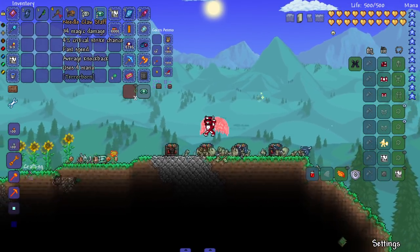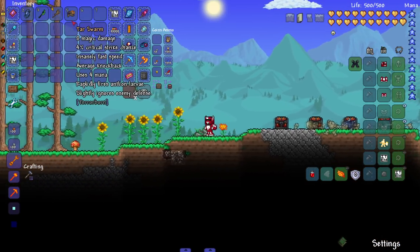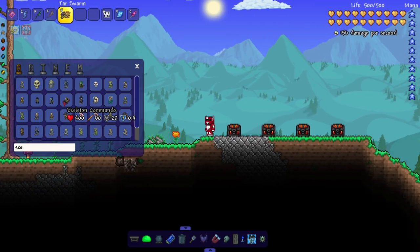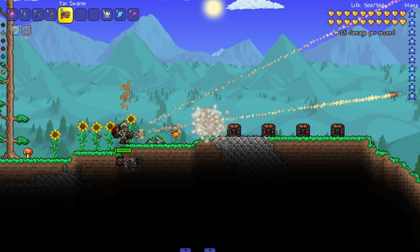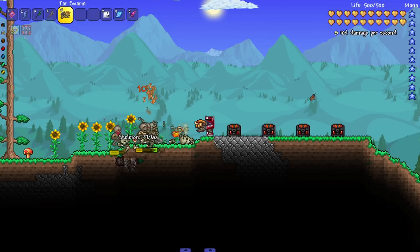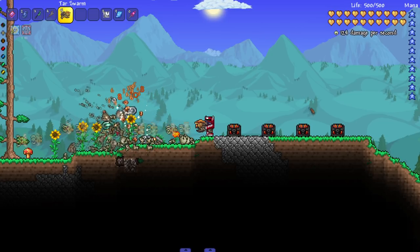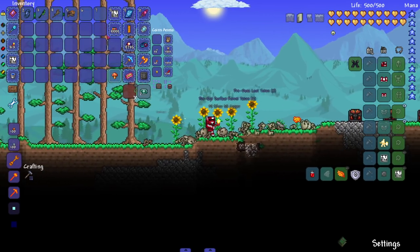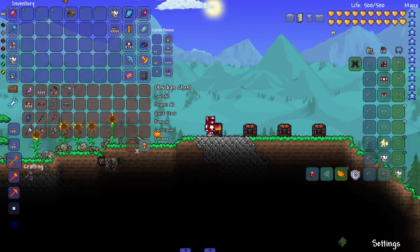On to the next - Tar Swarm, rapidly fires antlion larvae, slightly ignores enemy defense. Let's bring in some regular skeletons - yes sir. I'm not gonna lie, I'd be mad as hell if somebody just shot a bunch of larvae at my face. That's disgusting.